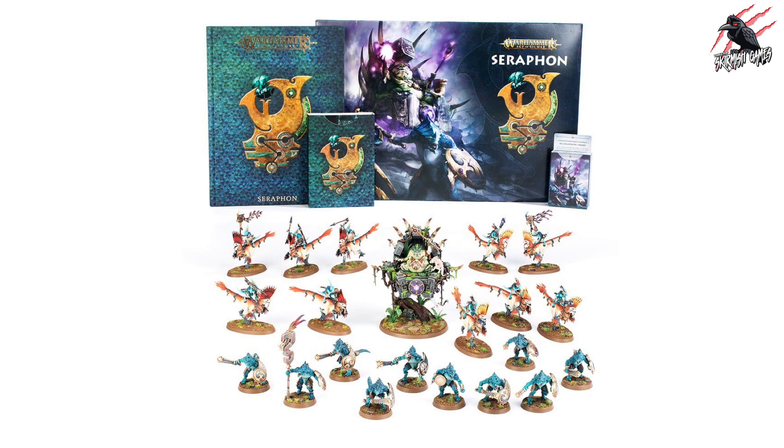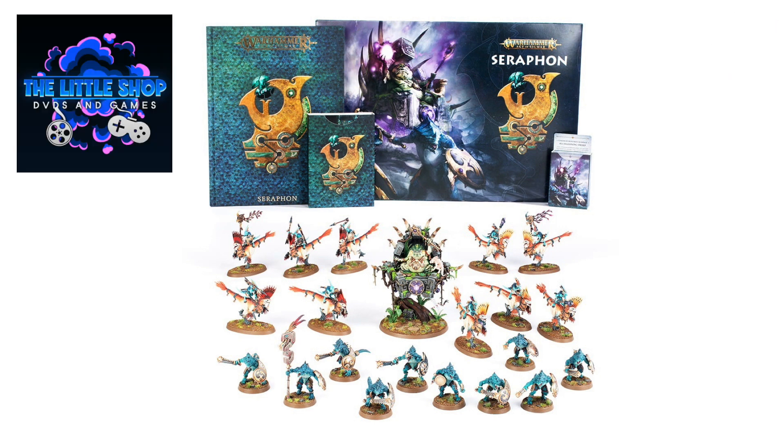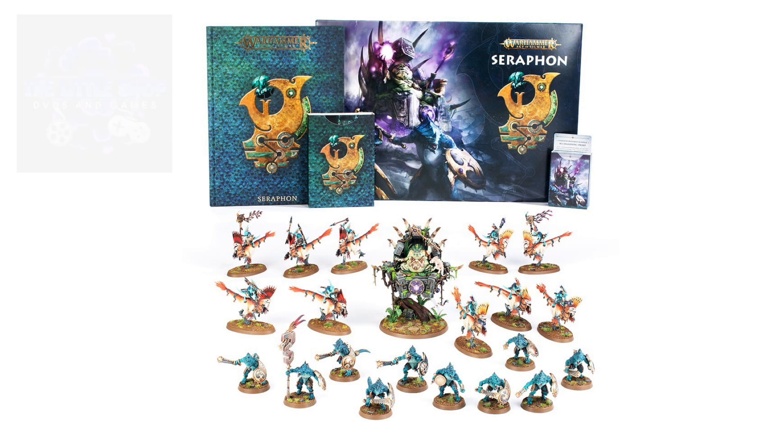When we see these individual prices, it really does make those army sets look very attractive. If you've missed out, my local game store has got one copy left — the Little Shop of DVD and Games in Liscard, Cornwall. They can post across the UK and offer a great discount too. Check out the link below and give them a call or message on Facebook to see if it's still in stock. You can really see the savings, and you'll get the War Scrolls, a limited edition book, and the other cards as well — great value in those box sets.